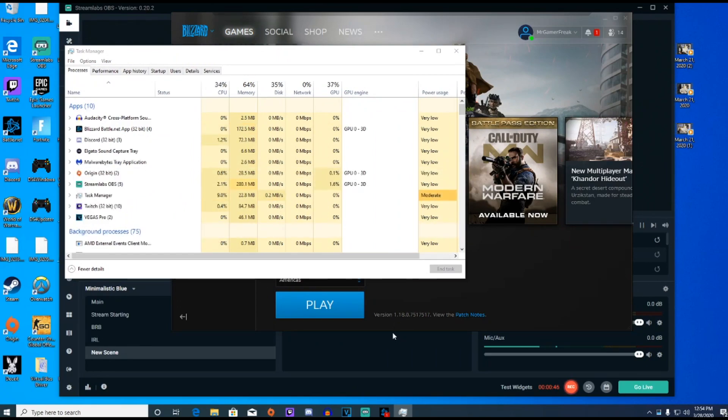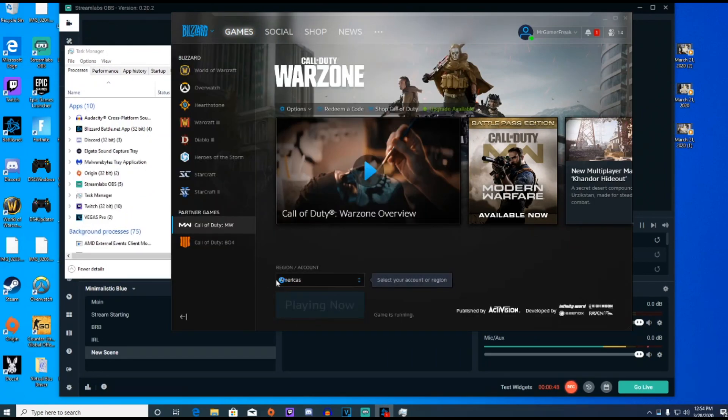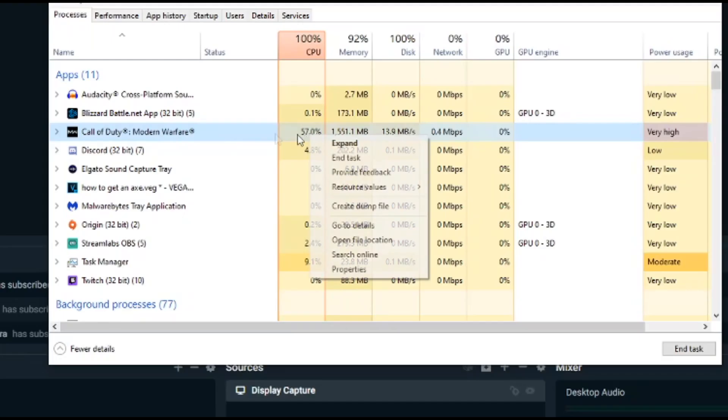First, you're going to open up your Task Manager — you do need the game open for this part. You're going to want to right-click on it and click 'Go to Details'.